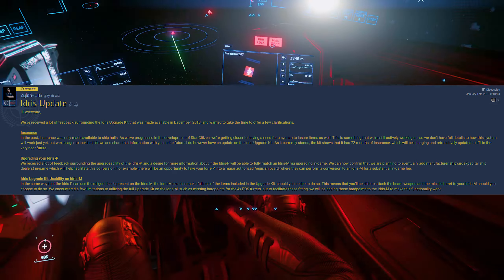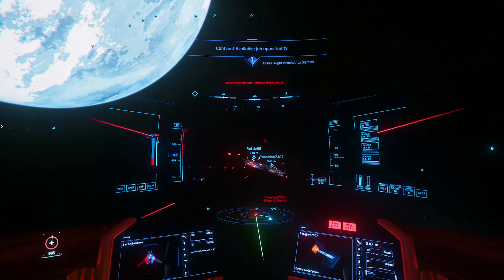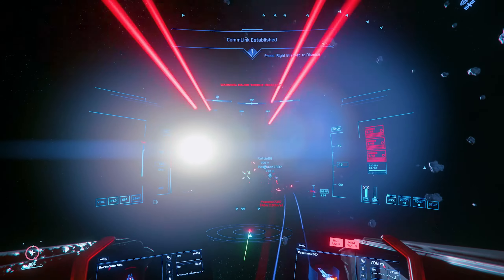On Idris upgrade kit usability on an Idris M: in the same way the Idris P can use the rail gun present on the Idris M, the Idris M can also make full use of items included in the upgrade kit. You'll be able to attach the beam weapon and missile turret to your Idris M. There were some limitations, such as missing hard points for the 4x PDS turrets, but they will be adding those hard points to the Idris M to make the functionality work.